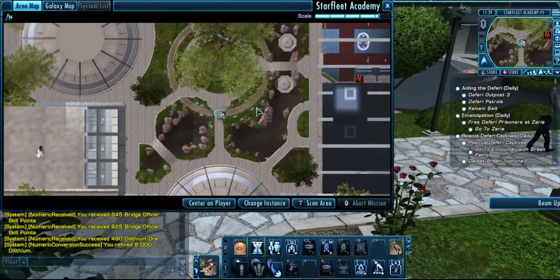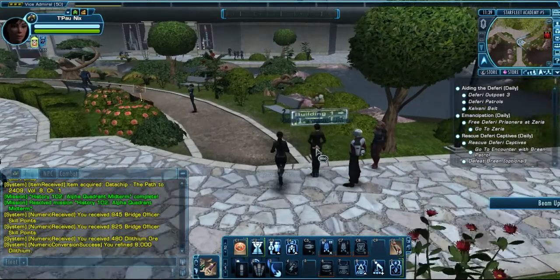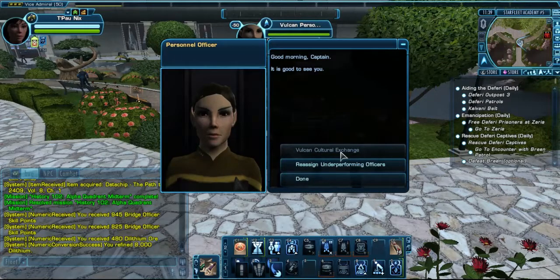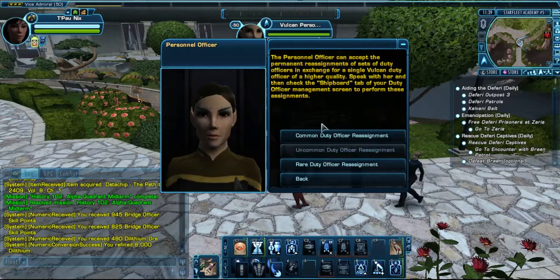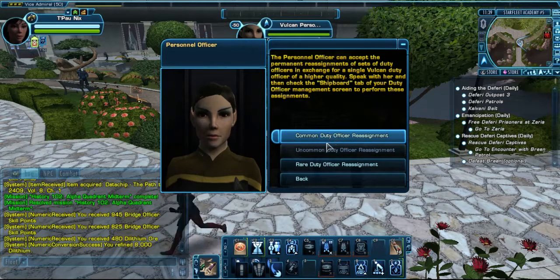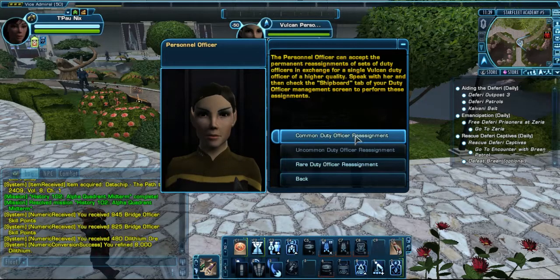Here's a heads up - I am in Starfleet Academy and I just noticed this Vulcan personnel officer. You can see we can ask for a new officer, which is not working right now. And there is a new option which allows us to turn some white level - or common - officers into green, blues into purples.